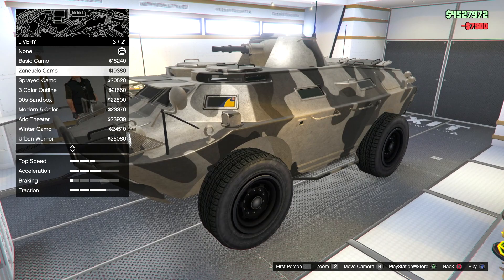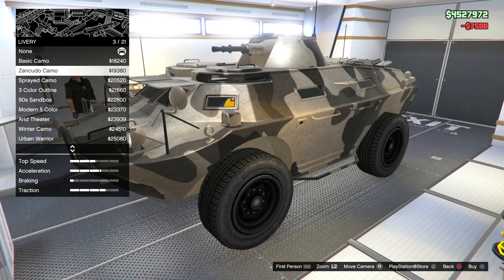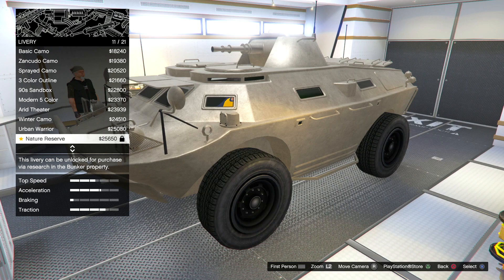So you didn't have to do the research center inside the bunker to have the liveries for this thing. That's real awesome. There's a bunch of liveries. But some of them are locked. This livery can be unlocked for purchase via research in the bunker property. So a bunch of them are still locked — like half of them are locked.